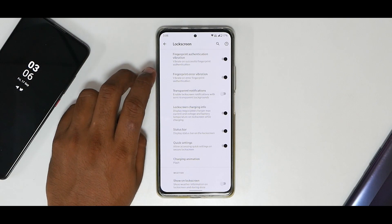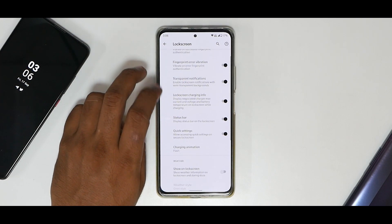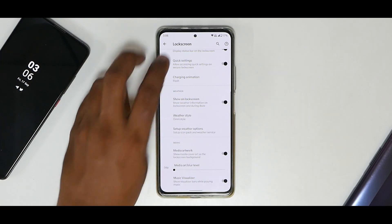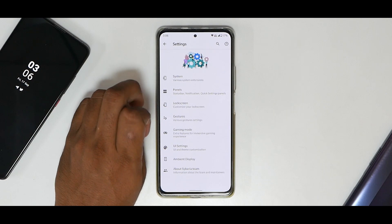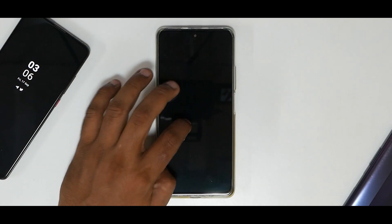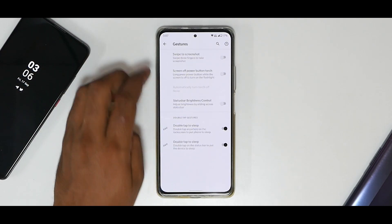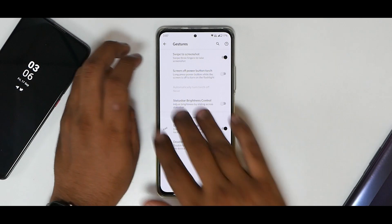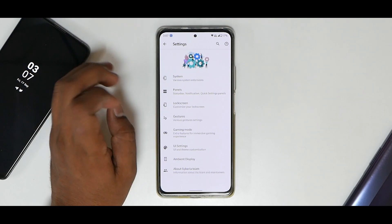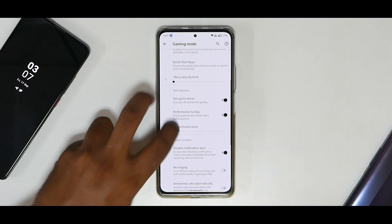Under lock screen customization you have fingerprint authentication vibration, fingerprint error vibration, transparent notifications — something really neat. Show on lock screen options include weather, media artwork, and music visualizer, so there's a ton of customization there. Moving on to gestures: double tap to sleep, double tap to wake — those features are working absolutely fine. You also have swipe to screenshot and long screenshot, which is pretty neat.